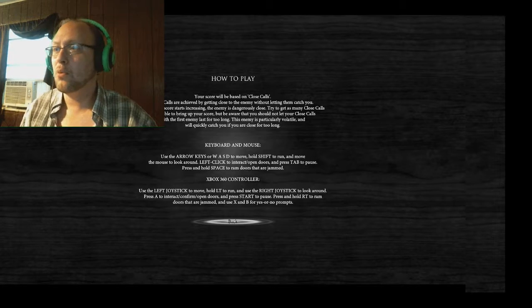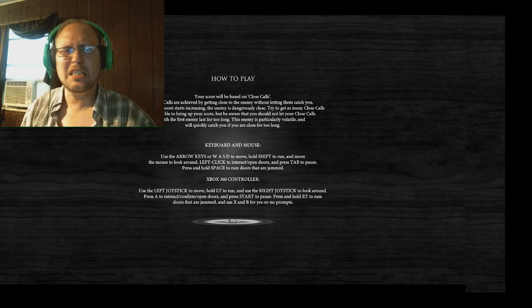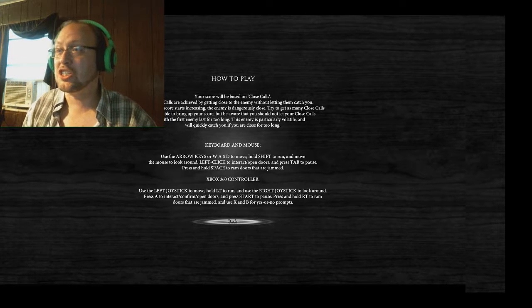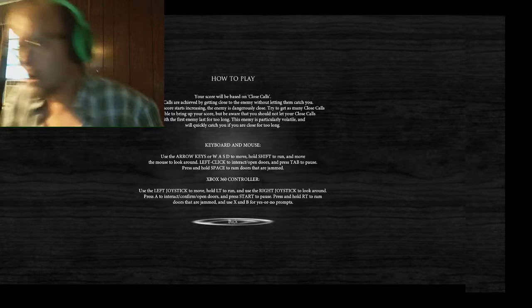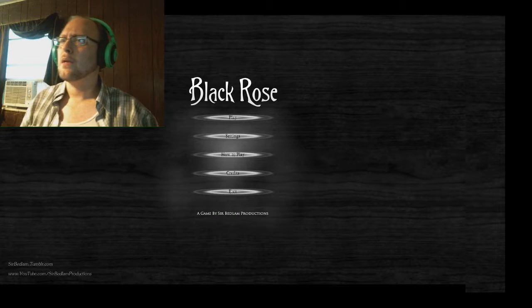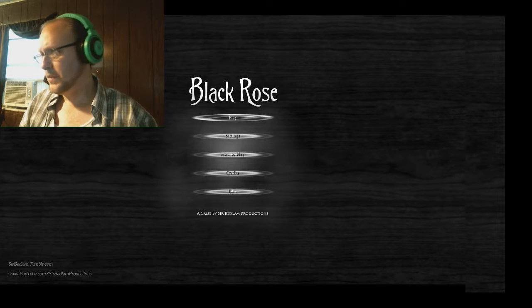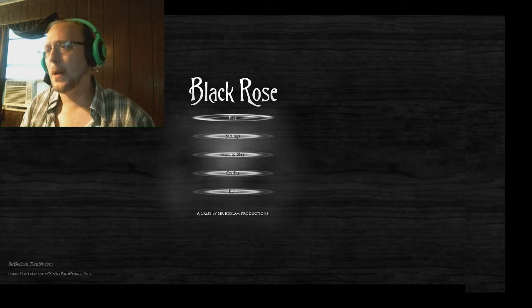Left click to interact and open doors. Tab to pause — that's a little odd, but hey. Press and hold space to ram doors that are jammed. All right, we're going to try this with the mouse and keyboard first. WASD to move around, mouse to look around, tab to pause, space to ram. I think I have it. Let's go.